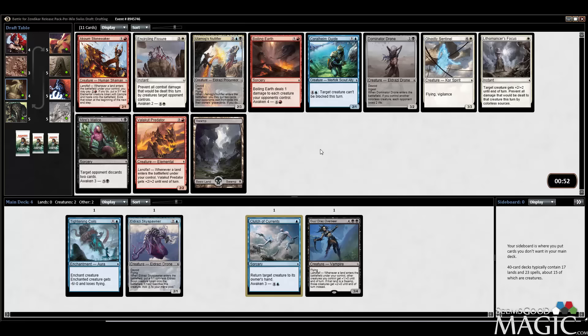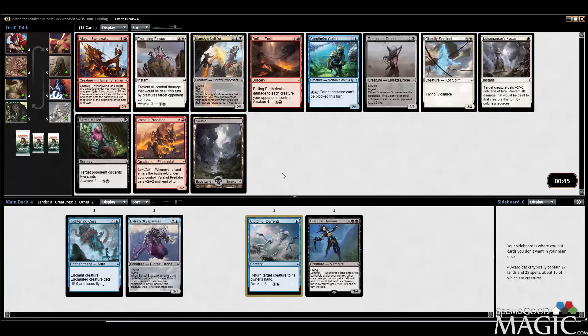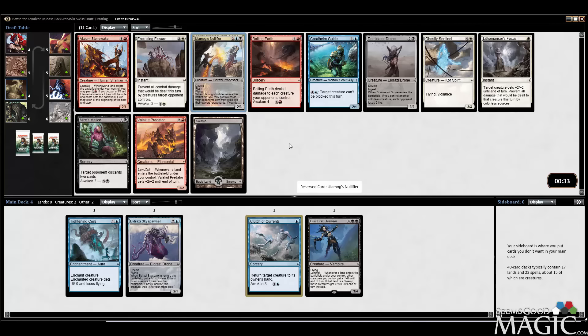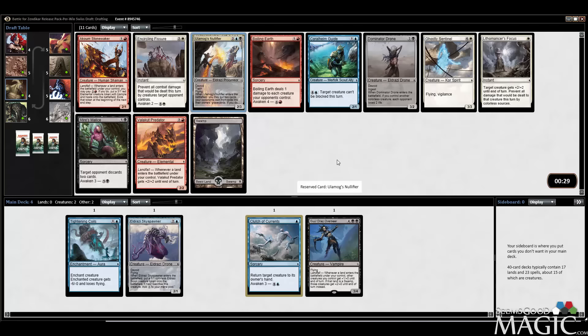There's Dominator Drone, which seems okay — works well with the Void, but we only have a couple of ways to get colorless creatures. Myers Malice. Probably just want the Nullifier. Granted, it requires processing to counter, but it's still a four mana 2/3 flyer, which I think is fine. Slightly more exciting than the Coral Helm Guide, although definitely more color-committal.